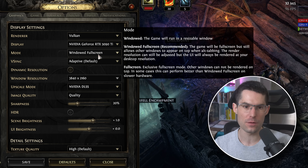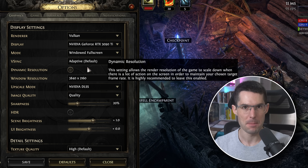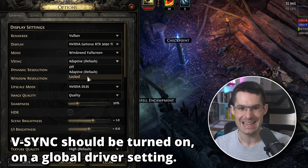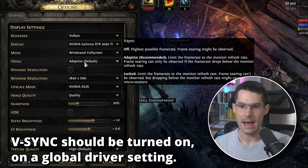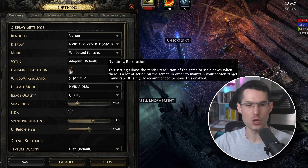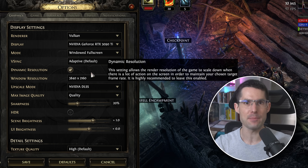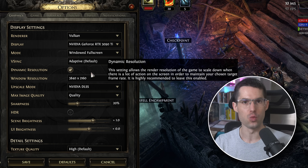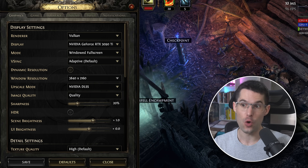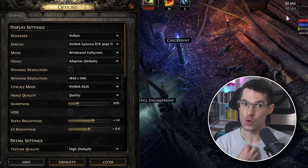The performance difference with Vulkan might be a tiny bit worse, maybe six to eight FPS, but who knows. Moving on — windowed fullscreen is probably what you want so you can tap in and out of the game easily. V-sync I have set to adaptive, which I think is the default and it's fine. Dynamic resolution is totally up to you — I personally turn it off because I don't want the game to look worse as things are happening.